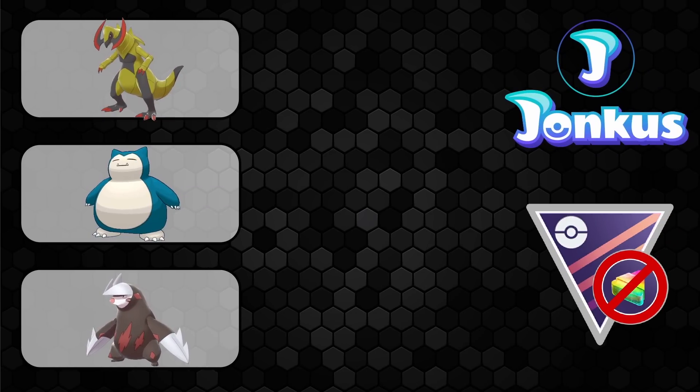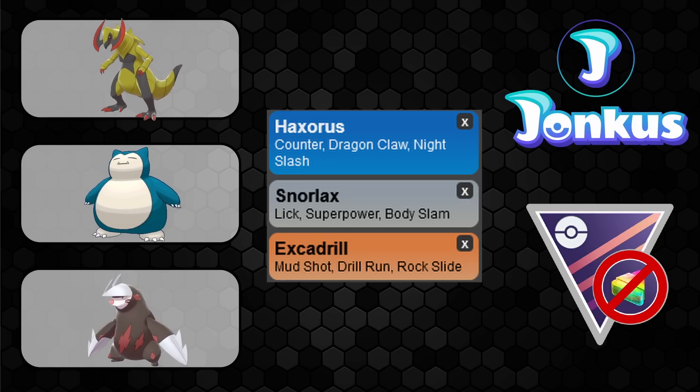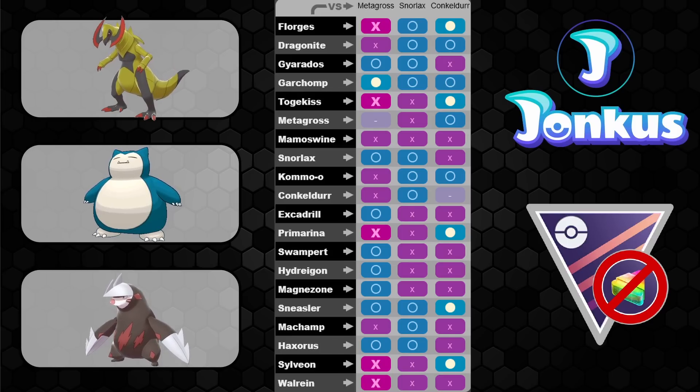The final team is going to be an OG team with Haxorus in the lead. Haxorus is a very interesting Pokemon — a Dragon that can counter other Dragons, Steel types, and Normal types because of Counter as a fast move, which is definitely what you want to run. Night Slash is really good against Metagross, and you can beat Excadrill with it as well. You usually need shields for it, so you're going to have the bulky Snorlax as a save swap — definitely something you really want to have for this cup, especially the best buddy version. And then Excadrill in the back.